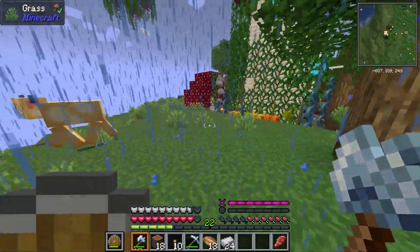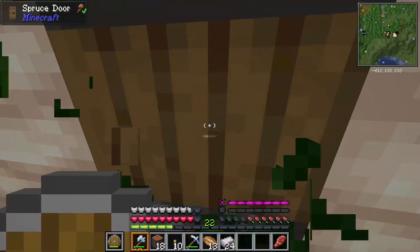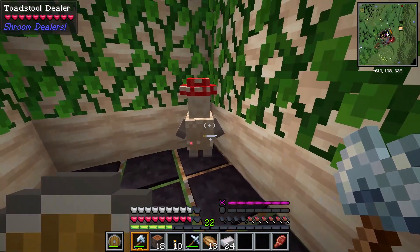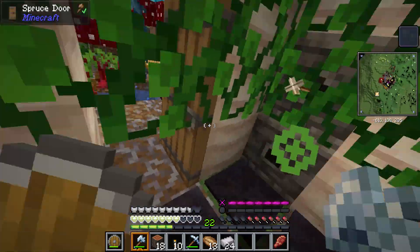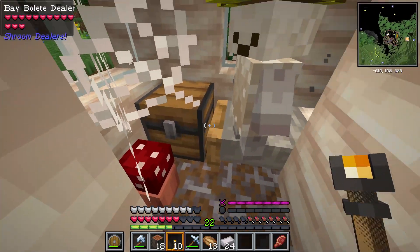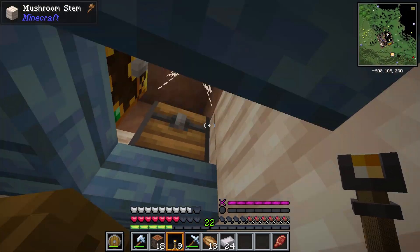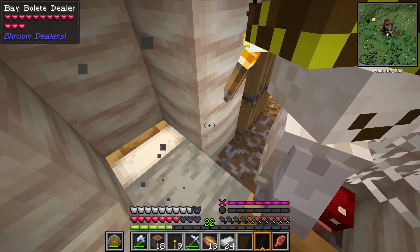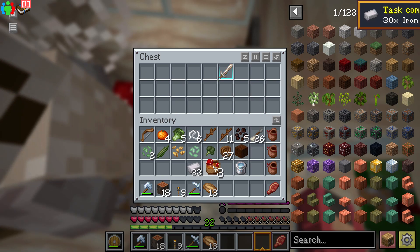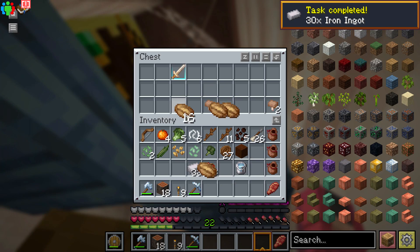Right here I came across my first non-village structure, which happened to be a mushroom house with mushroom people. I thought it was pretty cool, and I actually got some decent loot from it. It's also rigged with traps and blocks which, if you step on, poison you, which I find quite fascinating. It was annoying looting this place because all the chests were right at the top, and going to the top just poisons you.